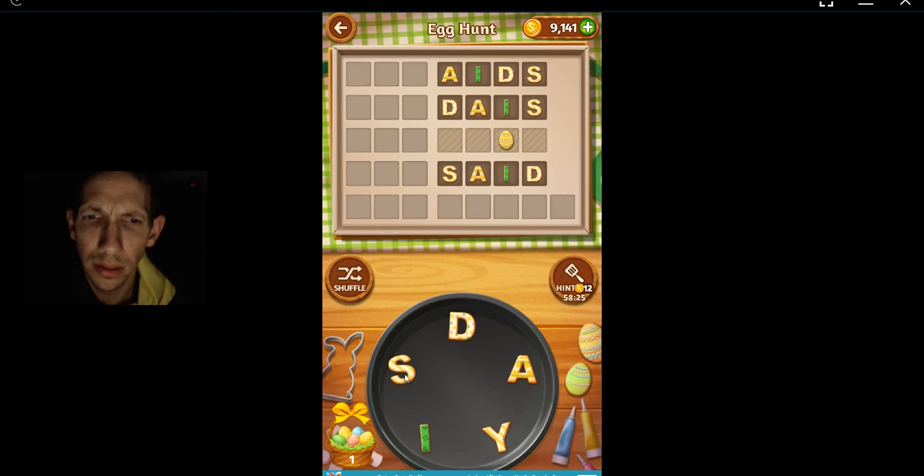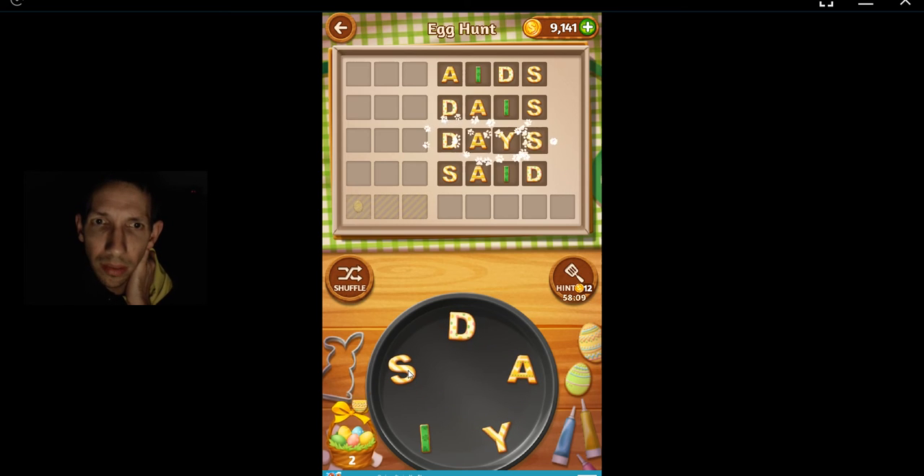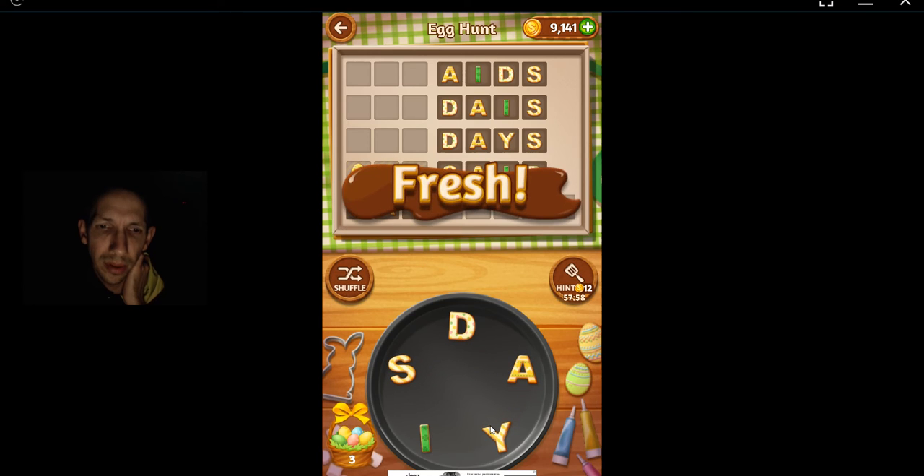I'm going to start with a D or an I. D, A, Y, AIDS. Man, sometimes it's the most obvious thing. Let's see. Say — yeah, I'm going to go say. Got it, okay.